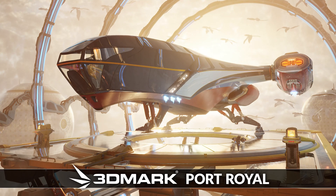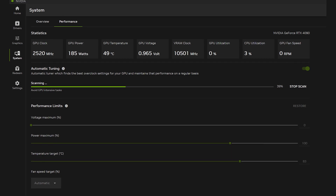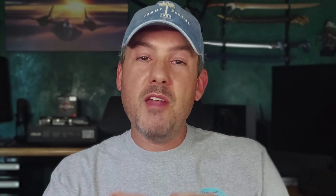First, let's test the default GPU performance in 3DMark Speedway, Port Royal, and Steel Nomad — three great GPU benchmarks. Then let's test the new one-click automatic GPU tuning option in the NVIDIA app with the performance limits set at default values. I did try running the auto overclock with the performance limits increased, but the results were lower, which doesn't really make sense. This will take about 30 minutes to run, so make sure you're not in a rush. And finally, let's compare these results with the maximum manual stable overclock for the card.